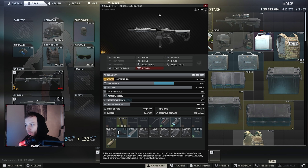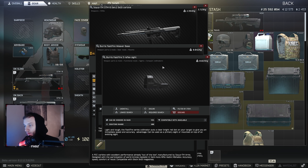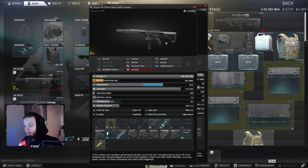As we can see right here, the standard build is literally an STM bought from the trader with a scope whacked on top — I'm using the FF3, which is my personal favorite. This is an amazing gun; as you can see it has 69 ergo and 34 recoil, which initially is absolutely nothing to worry about.